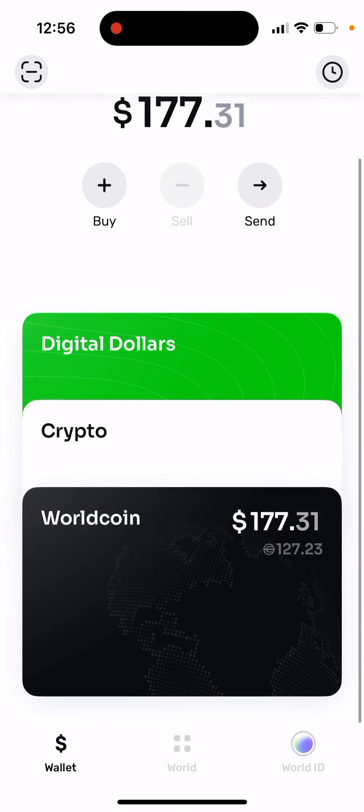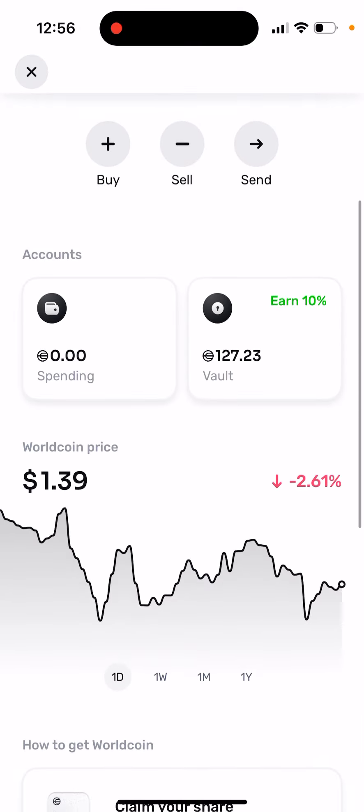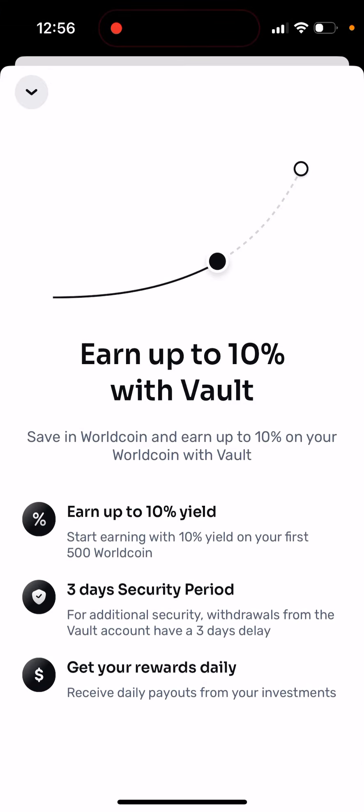In your wallet, you just go to your World Coin and then go to your vault. You can put all your existing World Coins into the vault and earn up to 10 percent. Start earning with 10% yield on your first 500 World Coin.